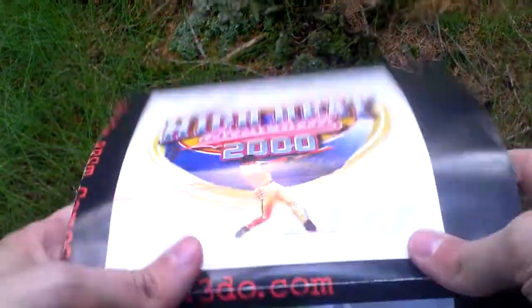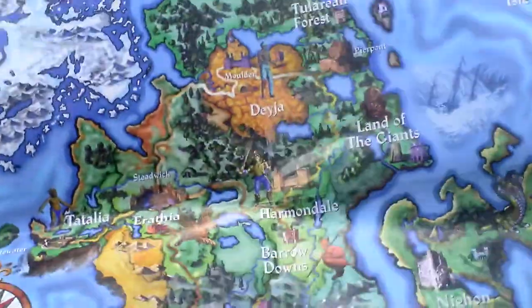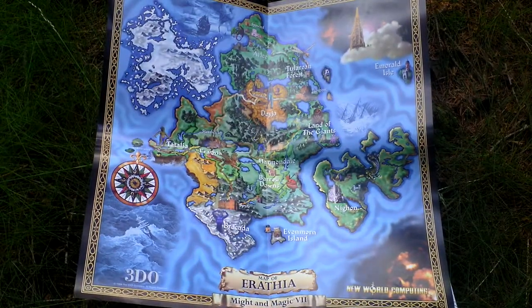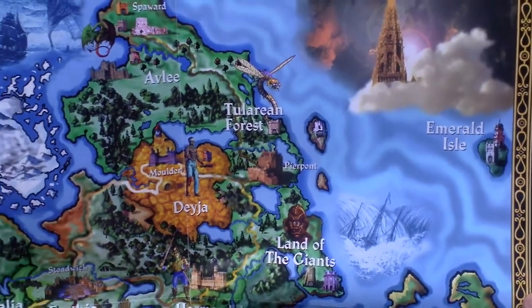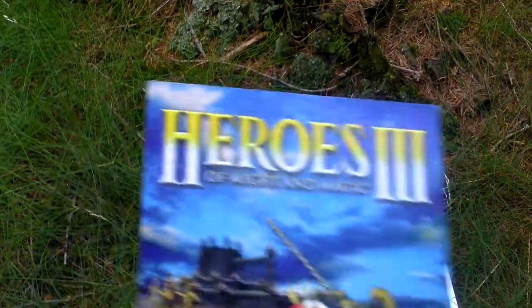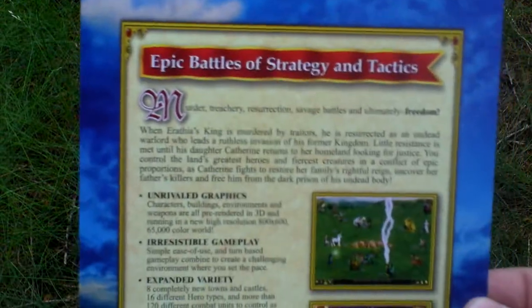Next, there is some advertisement on one side for other games, and on the other side there is a map of Erathia — the land where this game takes place. I will show you some of the locations closer. So that's the map. Then there is advertising for Heroes of Might and Magic 3, which was released around the same time as this game.